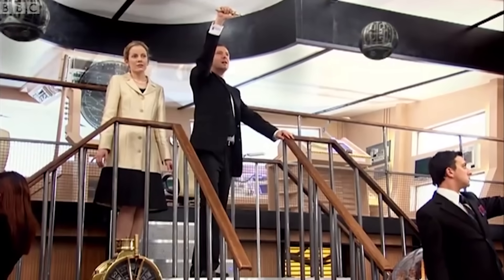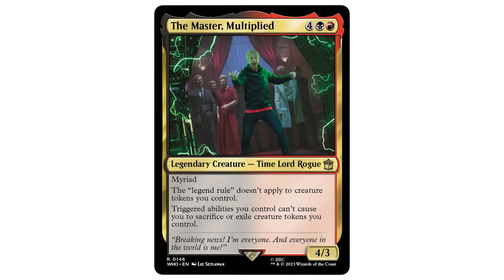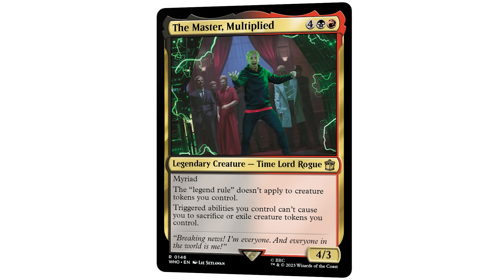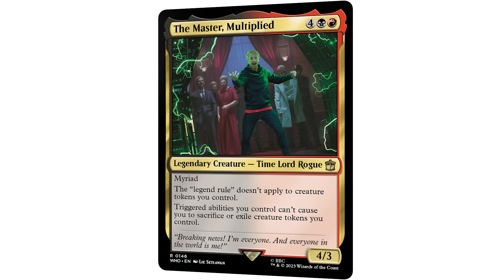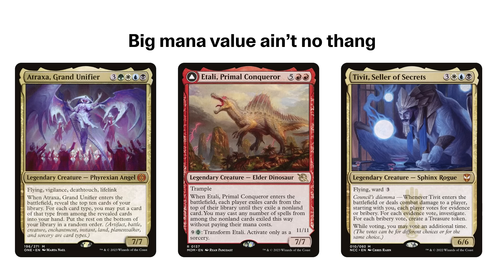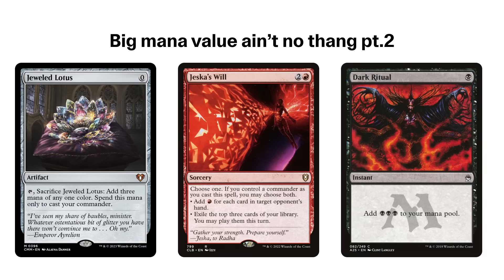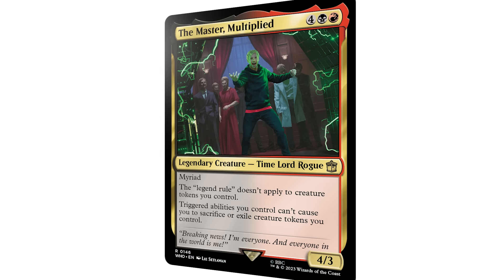Here comes the drum! The color identity of the Master helps with getting the Master out early in the game, like many of the top chonkers we've been seeing well in the scene, like Atraxa, Atali, and Tibid. Six mana isn't a problem when your deck has Jeweled Lotus and Red and Black Rituals, especially so when you're Rakdos and you have both.